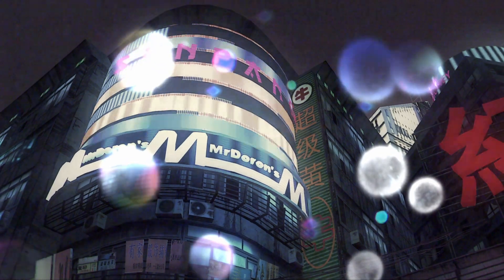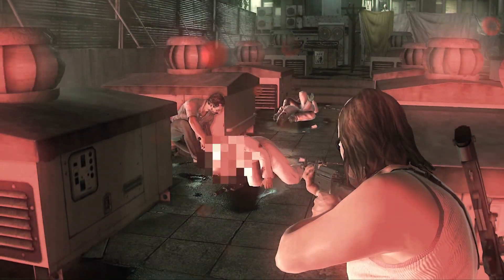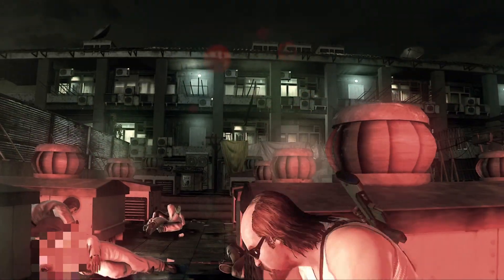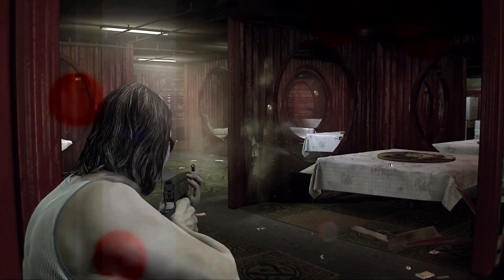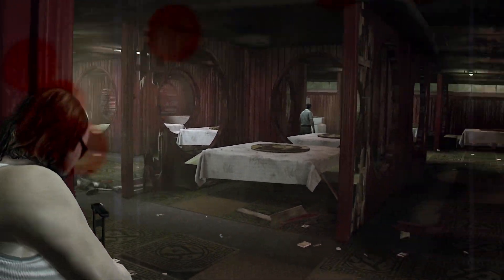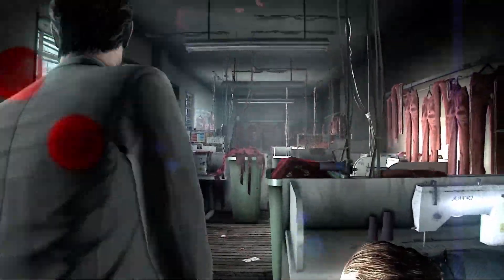Unique features. This game has some unique features that set it apart from other shooters. One is the censoring feature that blurs out an enemy's head when you shoot them, which furthers the found footage feel. While everyone loves some fun gore in gaming, leaving it to the player's imagination is also a very valid technique. There are also various physics objects littered throughout the levels that can be shot, destroyed, and interacted with — I personally love when games add physics to gameplay, and this game is no exception.